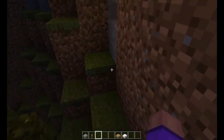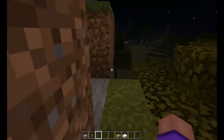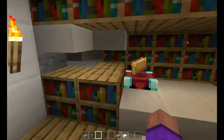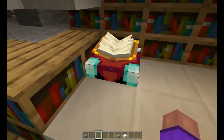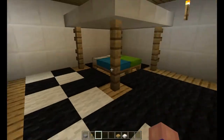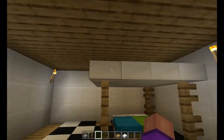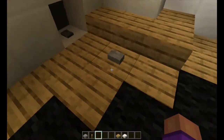You might not have noticed, but this is actually a secret base right here. If we go over here and click this secret lever, it opens up and you can come inside. Then to shut it we have to pull that little tiny lever and it shuts. Here's the inside — there's a library, a nice little enchantment table, a nice little anvil, blue and green bed with a nice frame, and then we have the crafting table.